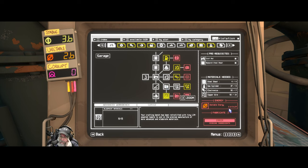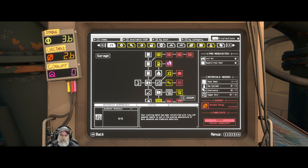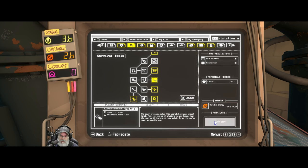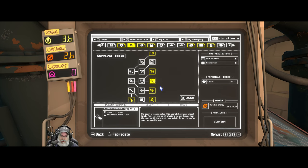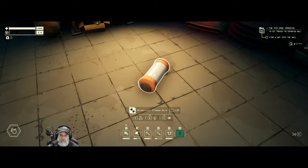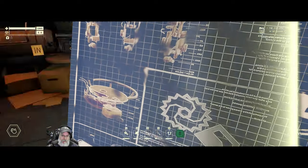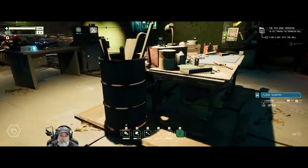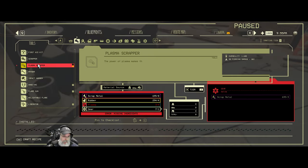We don't have enough unstable energy for the advanced workbench. Then how about if we make the plasma scrapper? We're not going to be able to actually do anything with it, or have the materials to make it, but let's learn it. We're short one plasma — can you believe that? Well, at least we can make it, and it doesn't require the advanced workbench.